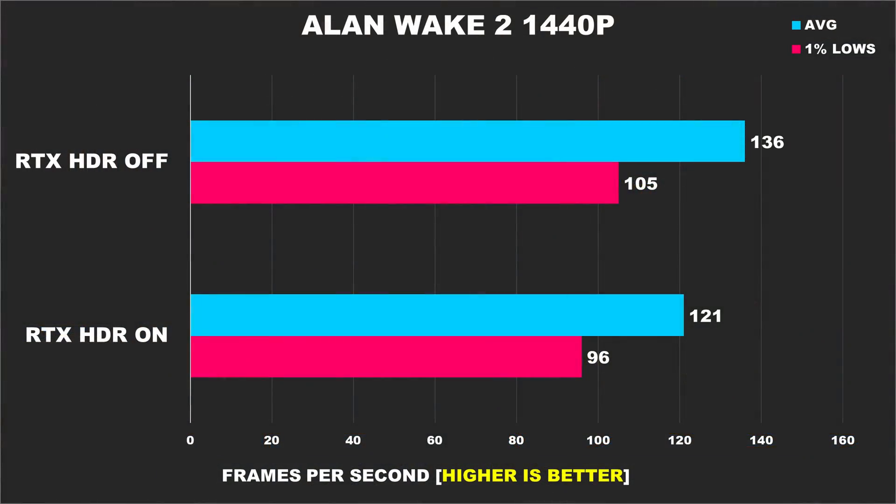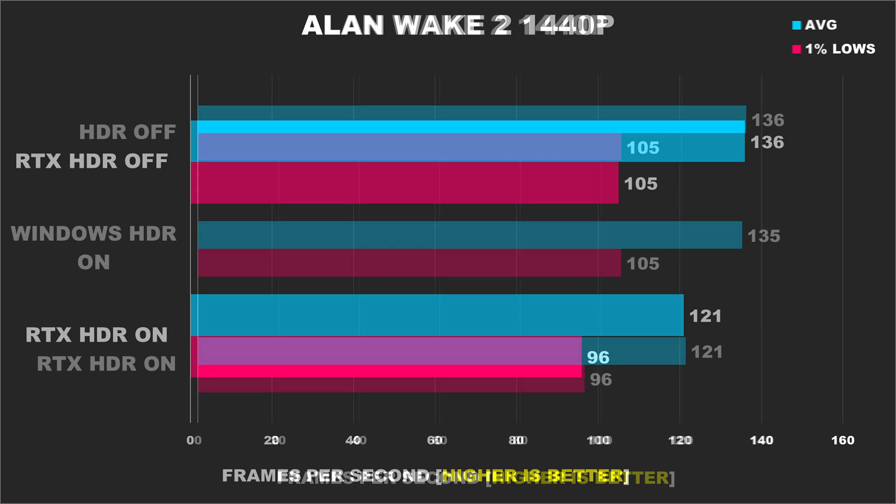Alrighty, with that out of the way, let's take a look at our first game, which is Alan Wake 2 using high settings. Just looking at the 1440p benchmarks, we can clearly see that there's a considerable difference when having RTX HDR on versus off. We're looking at a difference of 12% for the average FPS and 9% for the 1% lows. In a game like this that probably wouldn't be that big of a deal to most people, but yes, we see there is indeed a performance penalty when using Nvidia's RTX HDR and Vibrance feature.